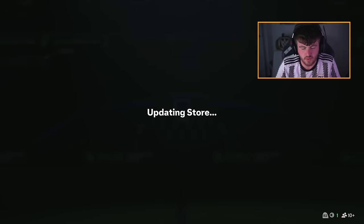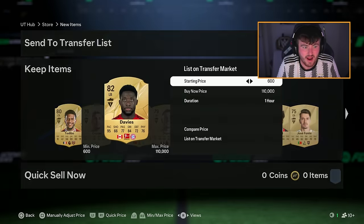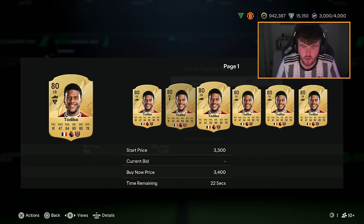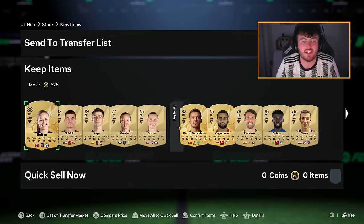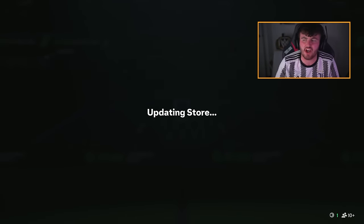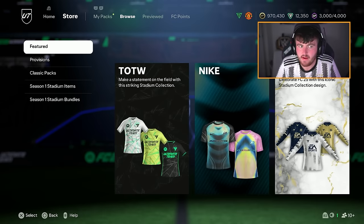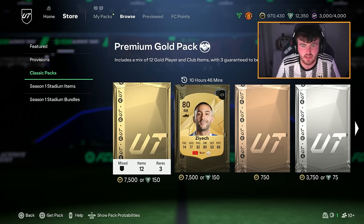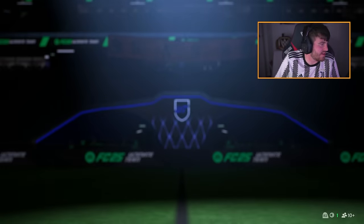Alphonso Davies — surely he's worth something this year even with the downgrade? 82-rated, over 30k, I'll list him. I'm trying to build up coins for something special. Wrighty — I accidentally skipped a walkout, it's Reaten Wrighty, 88-rated, decent. My padlock's been terrible — I'm just in the zone of skipping stuff after all these 25k packs. That's rough, and that's who we celebrate with.